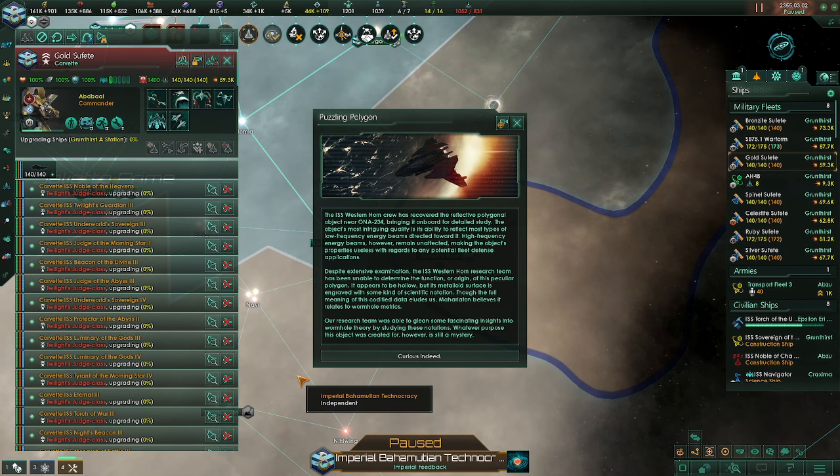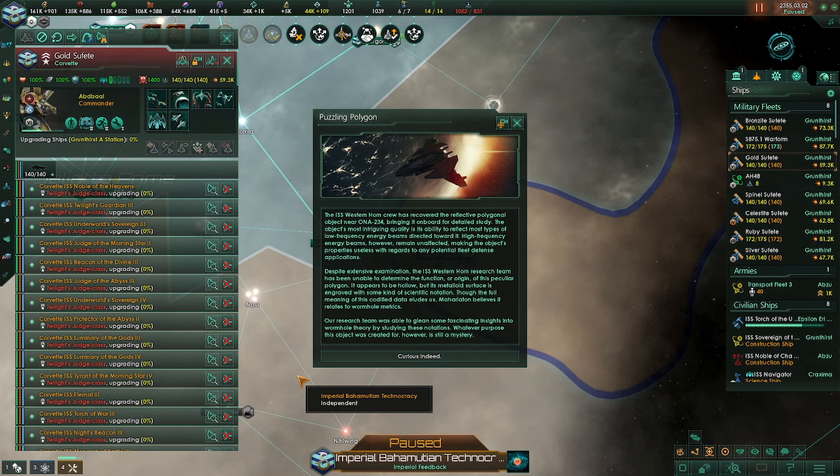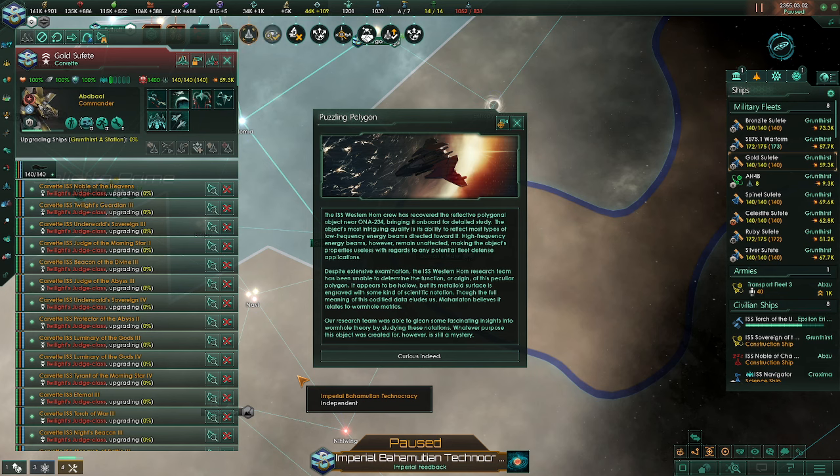Our science ship's crew has recovered a reflective polygonal object, bringing it on board for detailed study. The object's most intriguing quality is its ability to reflect most types of low-frequency energy beams directed towards it. High-frequency energy beams, however, remain unaffected, making the object's properties useless with regards to any potential fleet defense applications. Despite extensive examination, our research team has been unable to determine the function or origin of this peculiar polygon.